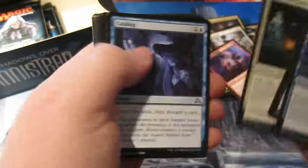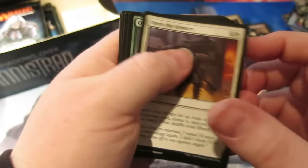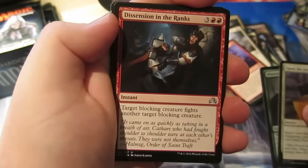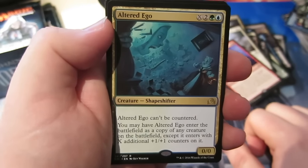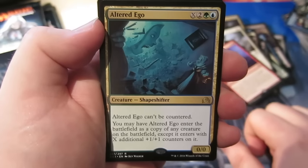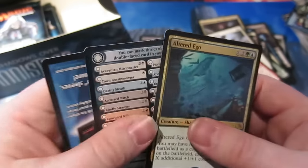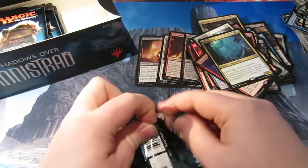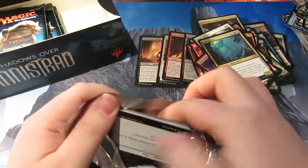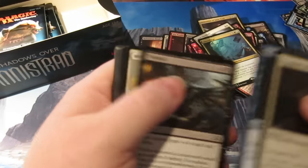What I need is either a fourth Sinprodder — preferably foil — so we can build a deck around it, though maybe we only need three. Next pack — Open the Armory, Obsessive Skinner, Dissension in the Ranks. And the rare is Altered Ego — it's an X spell for green and blue, can't be countered. You may have Altered Ego enter as a copy of any creature on the battlefield, except it enters with X additional +1/+1 counters. That looks pretty sweet — absolutely mental in EDH without a doubt, and maybe playable in standard. Probably see it in one of my crazy brews.